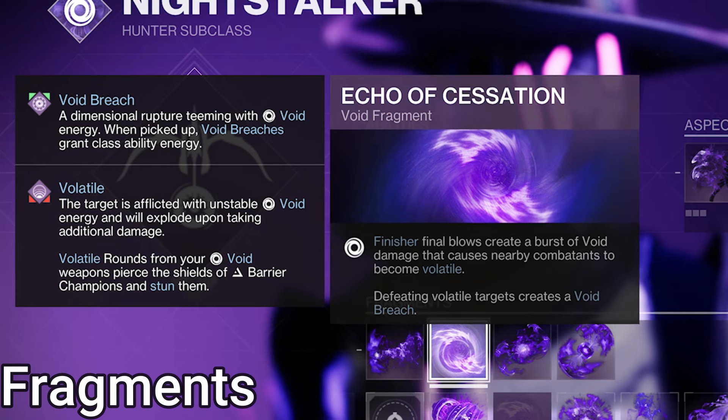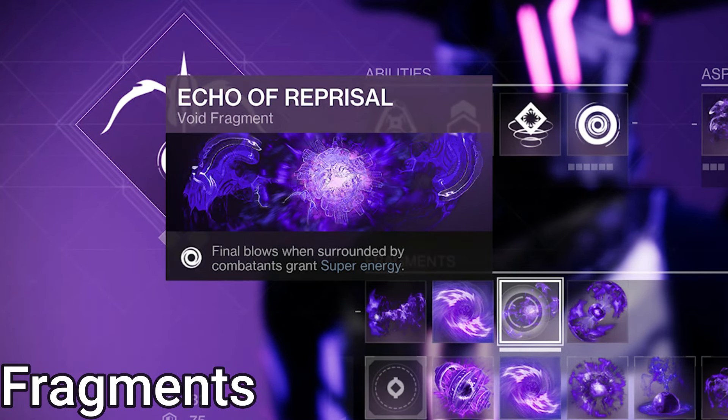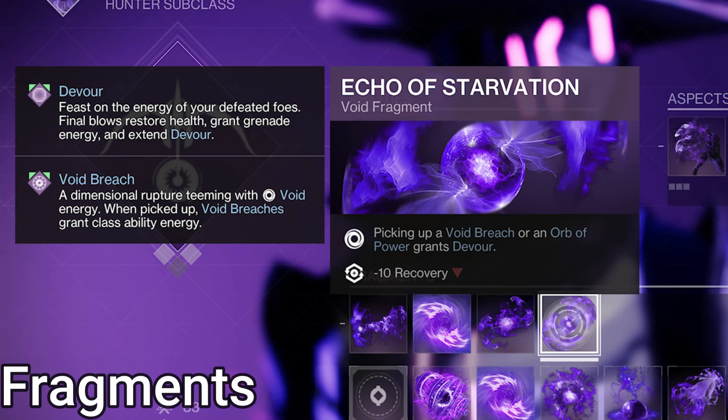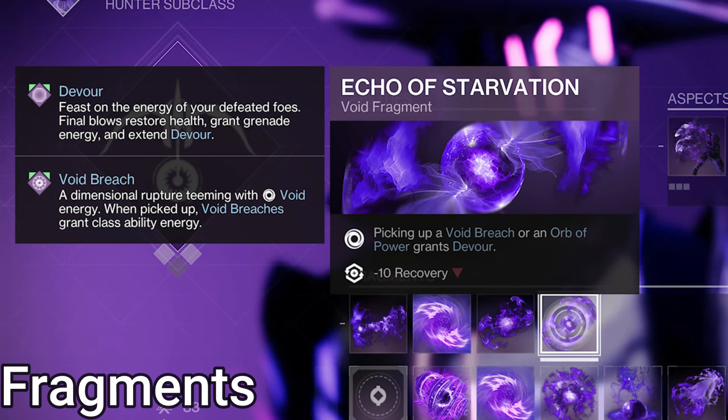Highly recommend a Recluse with Destabilizing Rounds. Echo of Reprisal — kills while surrounded give extra super energy; three enemies within 8 meters to proc it, with a 1-second cooldown. Echo of Starvation — picking up an Orb of Power or Void Breach gives Devour, which gives health on kill. The in-game description says Grenade Energy, but they haven't changed the text — it only gives Grenade Energy on Warlock when running a certain aspect.